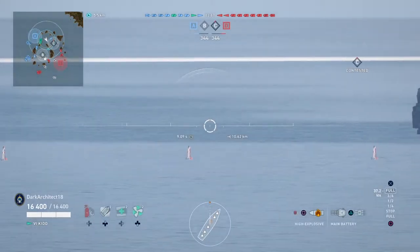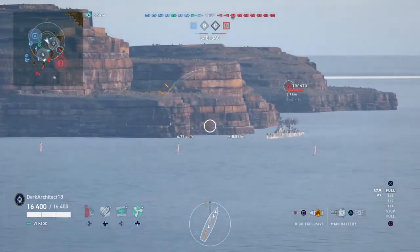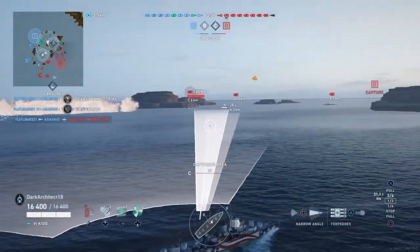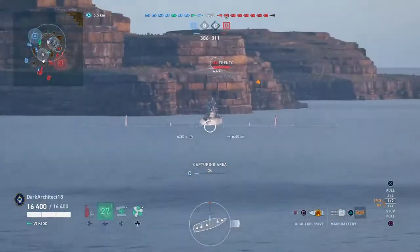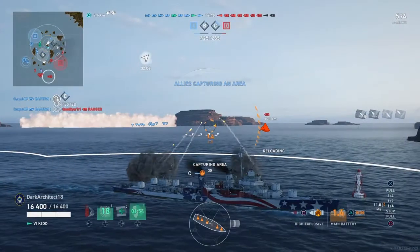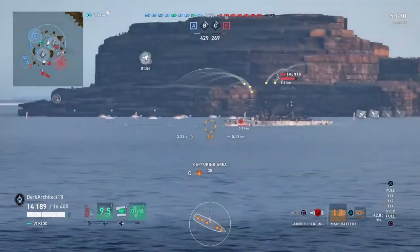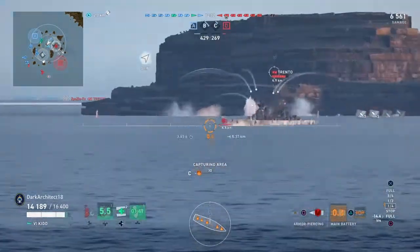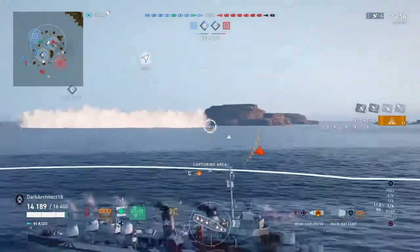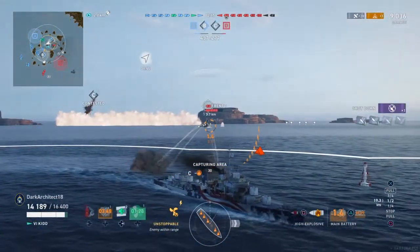The Venom has 14,500 HP, 6 to 20 millimeter armor, 4x1 127 millimeters, 3.5 second reload, 5.7 second 180-degree turn time. Torps: 4x4 533 millimeter, 85 second reload — drastically lower reload compared to the Benson and the Kidd — 6 second 180-degree turn time, 9,233 max torp damage, so lower on the torp damage, almost cut in half compared to the Kidd. 1.1 km torp detectability, 7.5 km torp range, 56 knot speed. So more torps for the Venom but less range and lower individual damage.